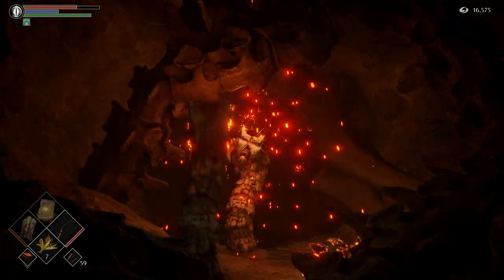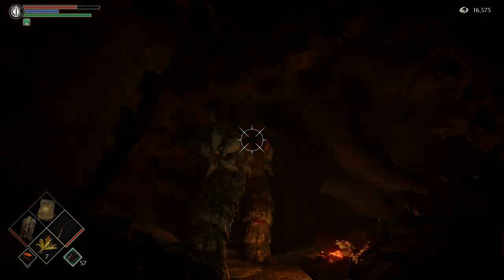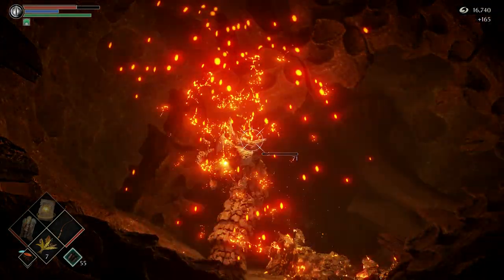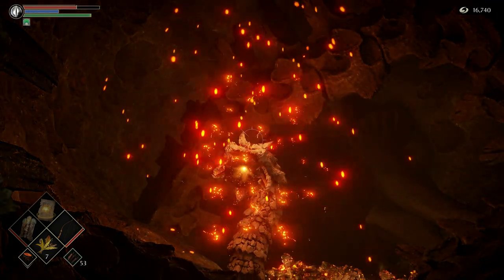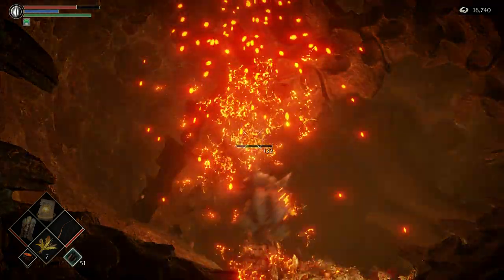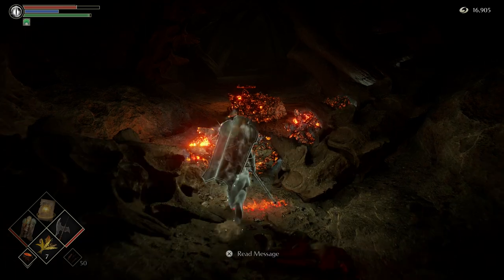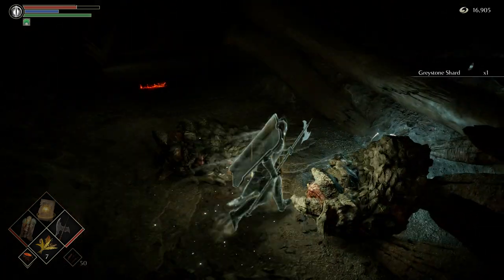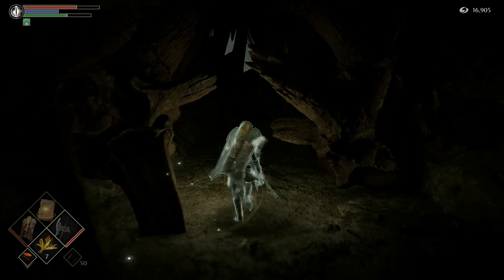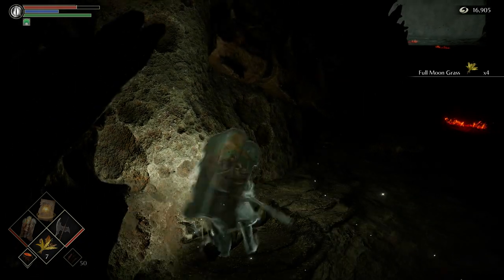When they're in groups like this, you've gotta use the bow and arrow. Hold down R2 and release it when he starts shooting out the flame. Full moon grass — we're gonna need it.